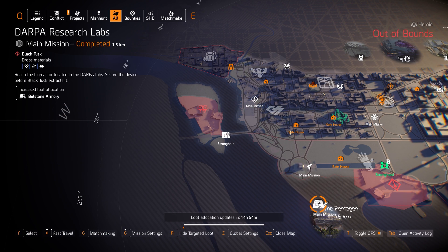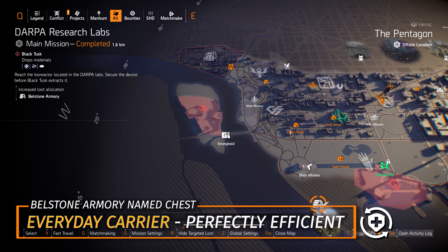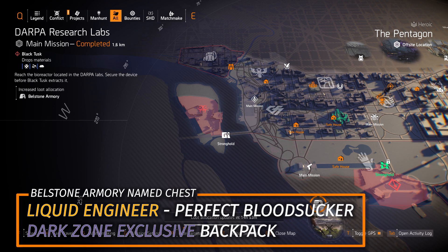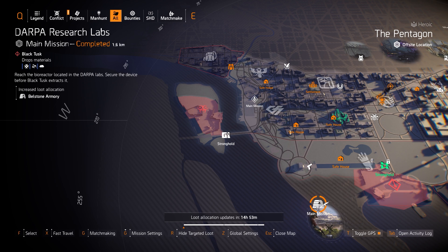Next up we got Bellstone Armory at DARPA Research Labs. You can farm for the Everyday Carrier with Perfectly Efficient — comment below if you use that and tell me what build and why, because I've never really used it. The Liquid Engineer Backpack with Perfect Bloodsucker is a Dark Zone exclusive backpack, so you can farm that today in DZ West or if it's Bellstone Armory targeted loot. Otherwise you cannot farm for it outside of the Dark Zone, aside from named item caches.